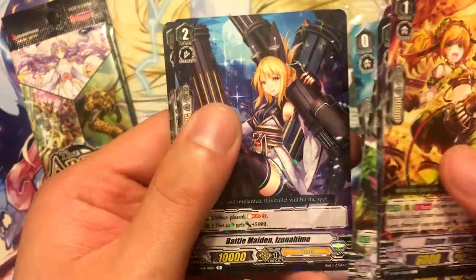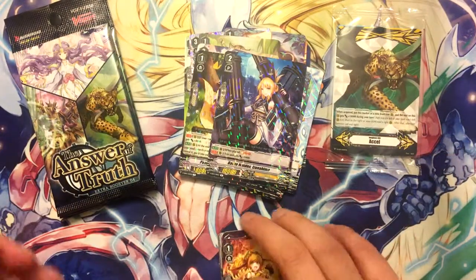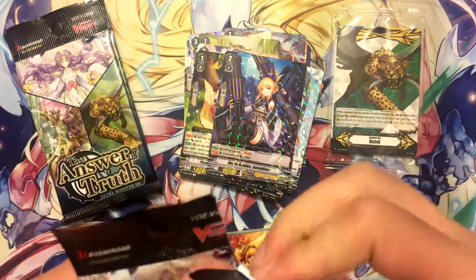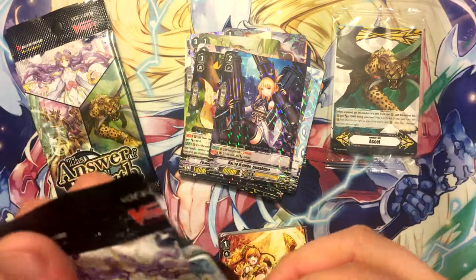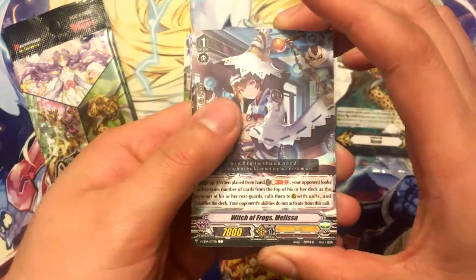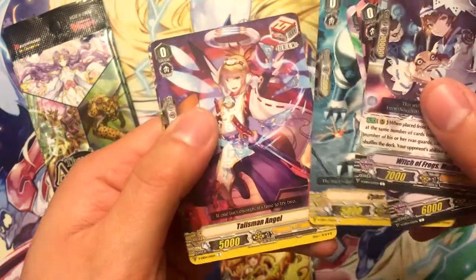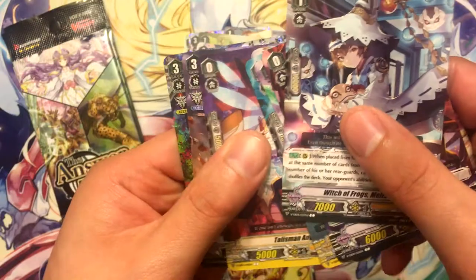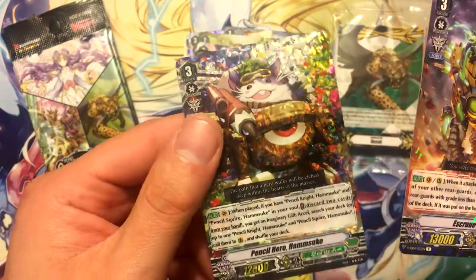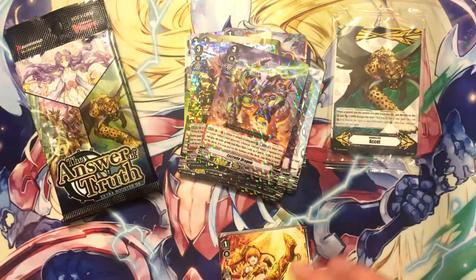Battle Maiden Izuna Hime and Pencil Squire Hansuke. Witch of Frogs Melissa, Estruda Dragon, and Pencil Hero Hamskaya — the triple rare. So I think that's our triple rares for this box.